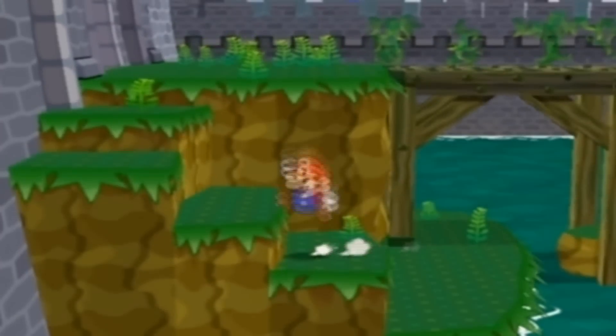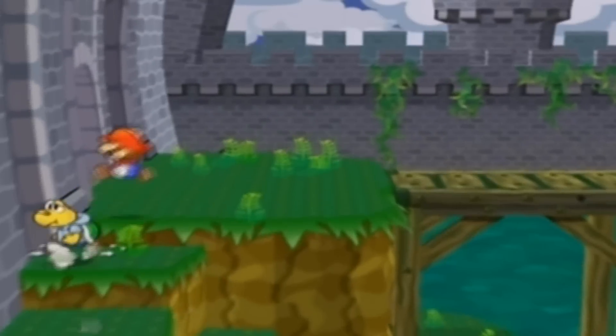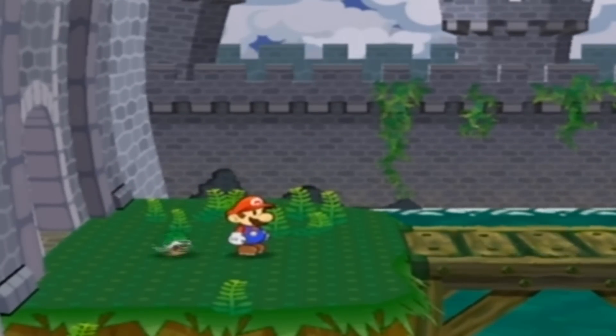The theme I want to talk about: Goombella has no arms, and Koops has no confidence. I wonder if the future partners have something missing. I guess we'll just have to see.